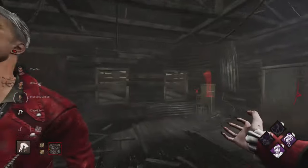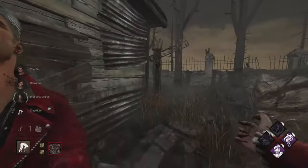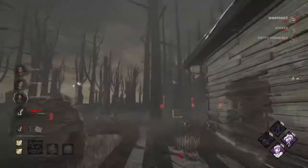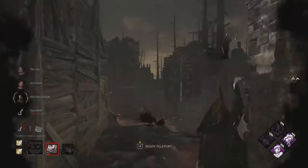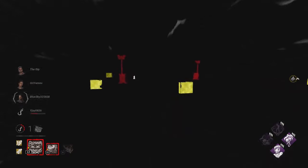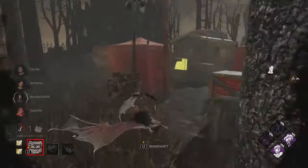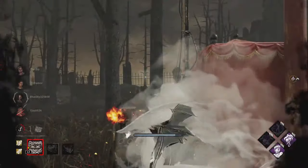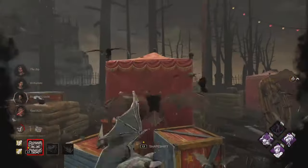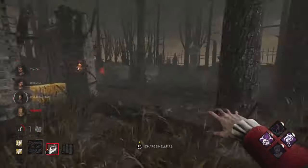Hellfire is a pretty good threat because survivors won't want to commit to an animation at a low point like a pallet vault or window vault — they may fake it. It feels familiar as a Pyramid Head main, and I'm at about P61 recording this. We go ahead and light up yet another Pentimento trying to hold onto the 30% slowdown, and yet another Plaything is now deactivated.